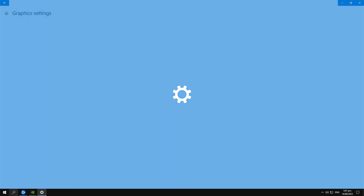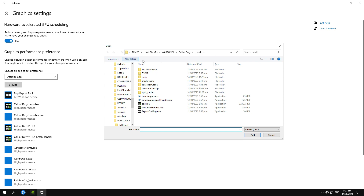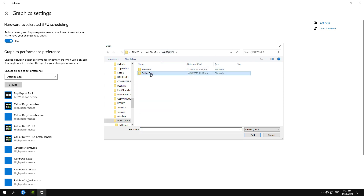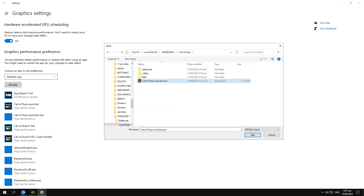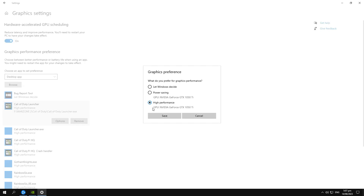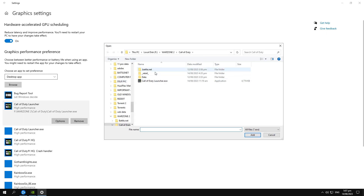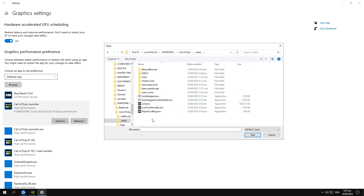Now choose an app to set preference — we will add the app for Call of Duty. Browse for your app called the COD launcher, and as mine is already added, just click on High Performance. Add the other three executables as well — it will be shown in detail.